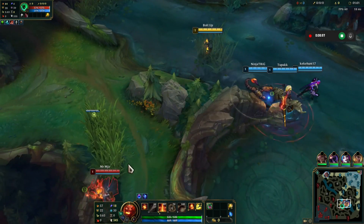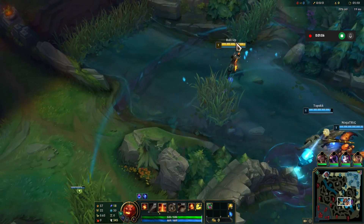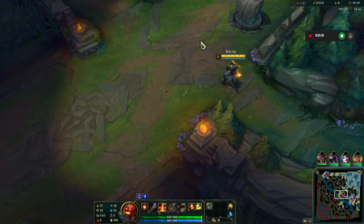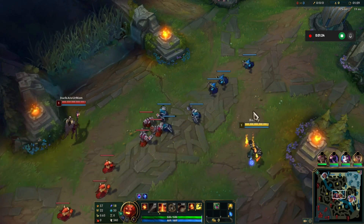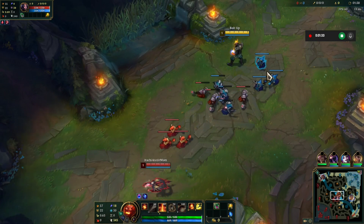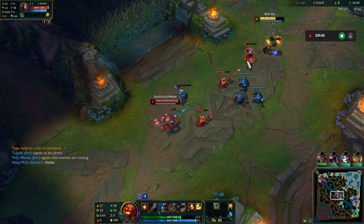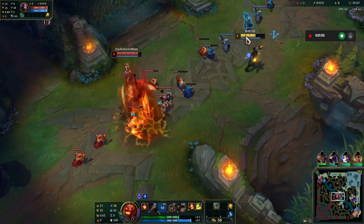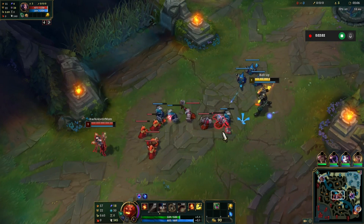Sivir and Thresh right there. At this point I want the minions to push towards me. LeBlanc is doing some autos there — I'm going to let the minions push towards me. She started with her W, which is typical for LeBlanc.